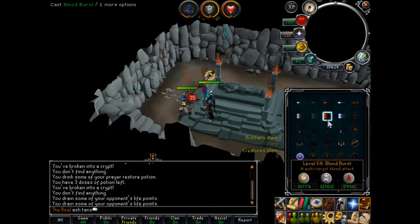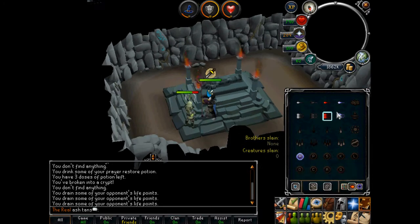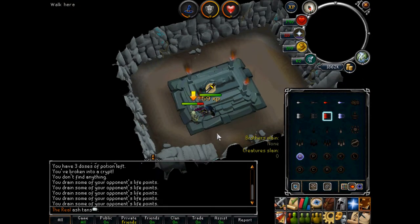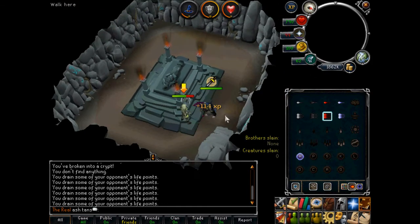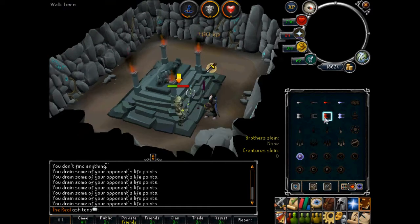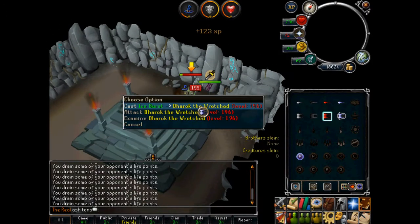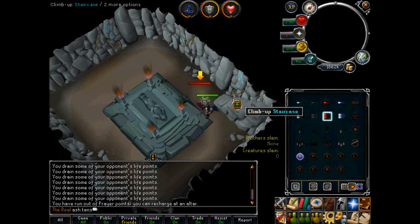I advise having autocast on the blood spells so that you can do this. Freeze him, then step one diagonal from him so you're diagonal to him and therefore he can't attack you. Then use blood spells on him because they drain his HP and give it to you. Freeze him again and that killed him.